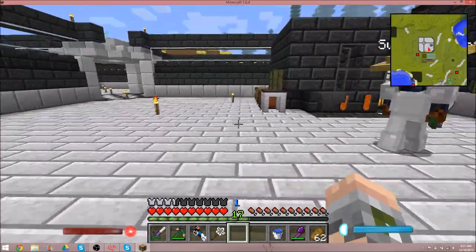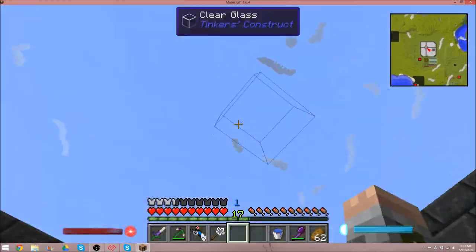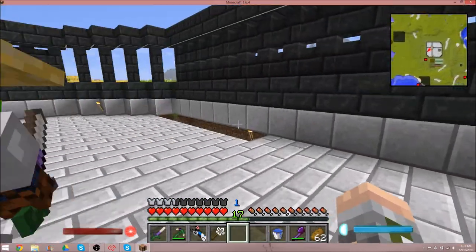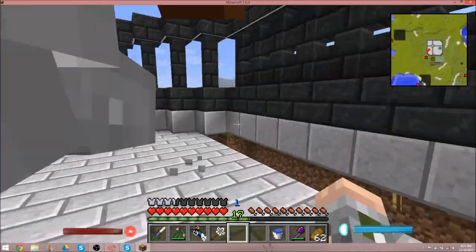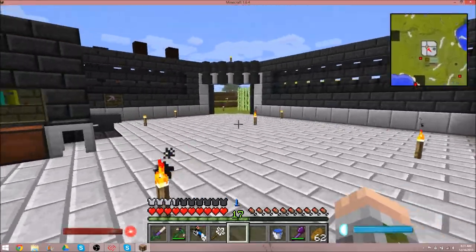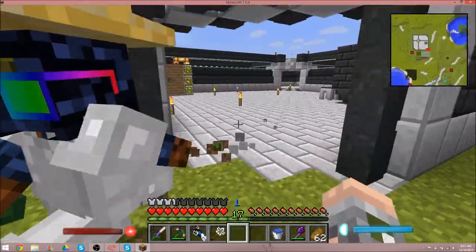So this is the final product here. I'm going to put a clear glass ceiling. Got it all nice. And this is the room we're going to be working in today, putting in some thermal expansion machines. You know what we should do today is get a sound dampener for those cows. I just have my sound really low.